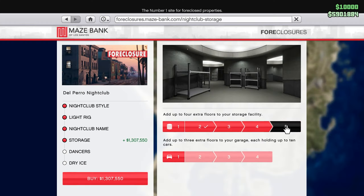But before I do that, let's see what's on sale this week and check if there are any businesses on sale. There are a few things I still want to buy which I'd rather do on sale than invest in the nightclub right now, even though the nightclub is probably the most important thing to invest in. If the executive office or arcade is on sale, I'd buy those. There are also a few MC businesses I'd like to buy if they're on sale.